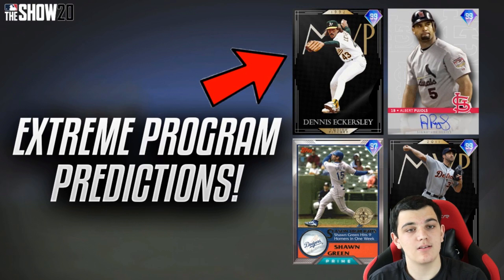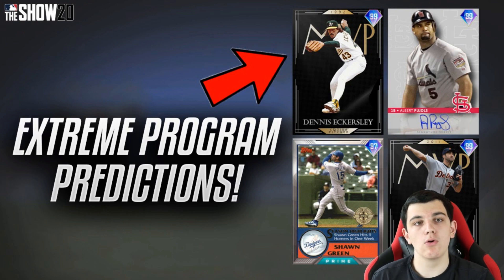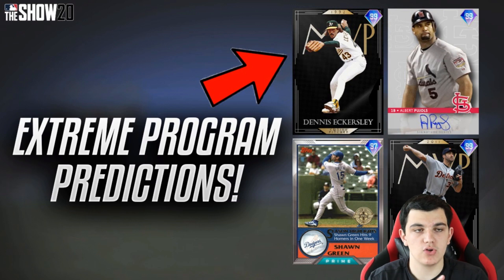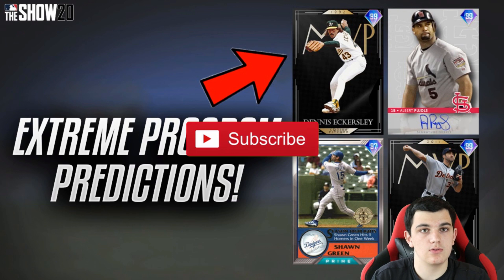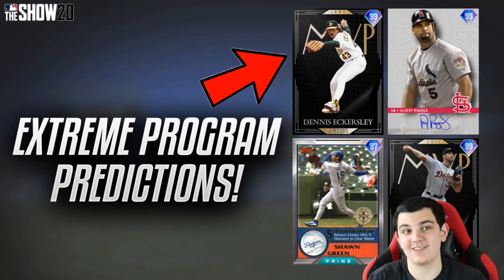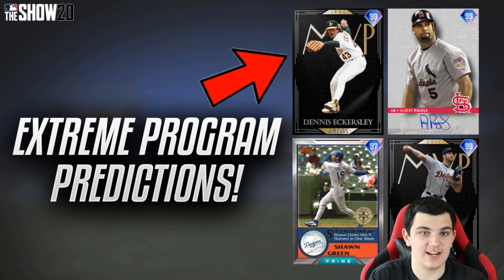Today we have more custom cards — another one of these types of videos — but today we have the program. I'm just going to call it the Extreme Program, because it's multiple things into one this year. It comes out tomorrow if you're watching this the day it comes out, which is Thursday, September 17th, 2020. If you're watching any other day, then it's already out, probably.